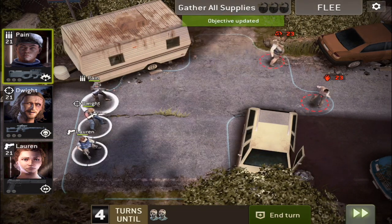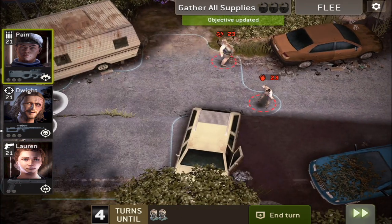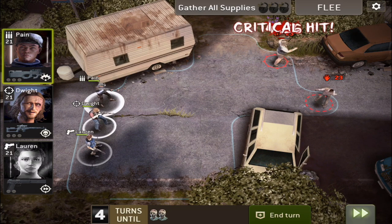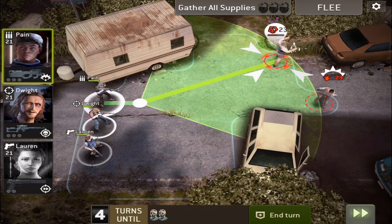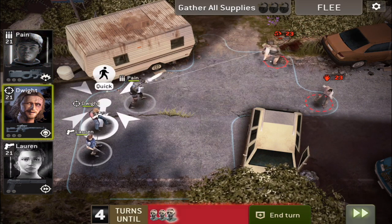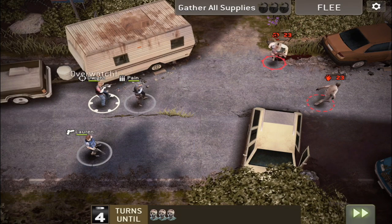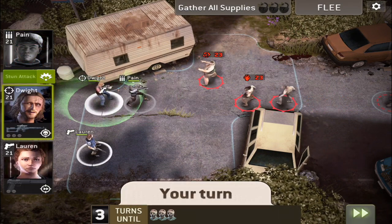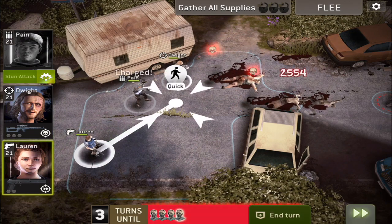The first mission of the Church Road is a very easy mission if you have level 20 or level 21 survivors. I wouldn't recommend doing the nightmare version of chapter 14 if you don't have level 20 or 21 survivors, because it's definitely very hard especially at the later missions.